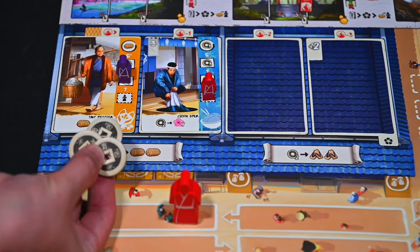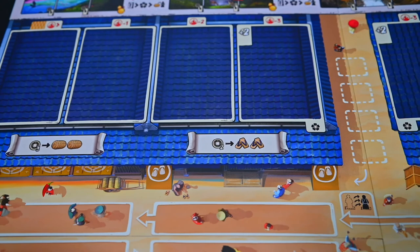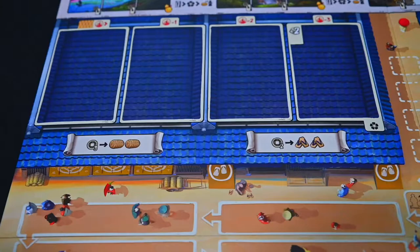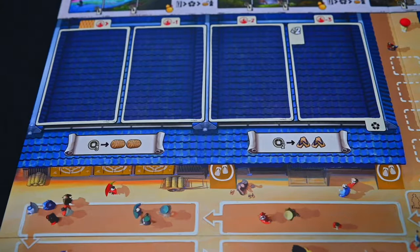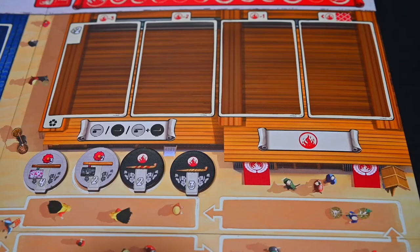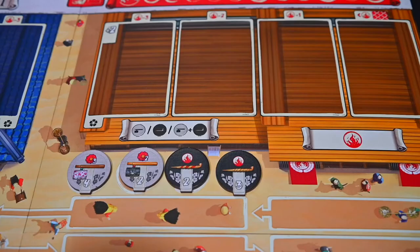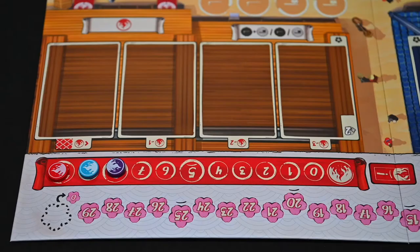In the appendix of the rulebook is a full list of all characters you may encounter separated by season. The permanent shops on the board consist of the sandal shop, where you can spend 2 coins for 2 sandals; the rice shop, where you can spend 3 coins for 2 rice bags; and the fire tower, which lets you increase your firefighting power by 1.